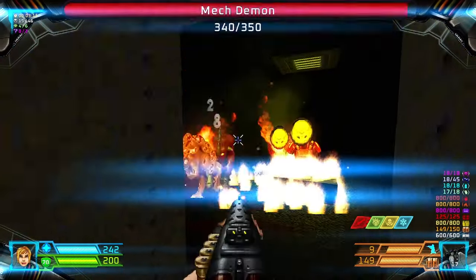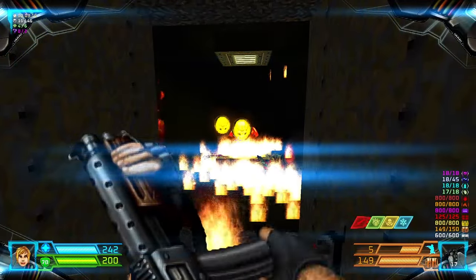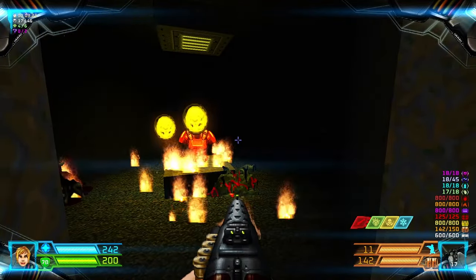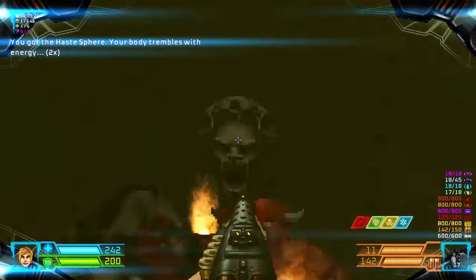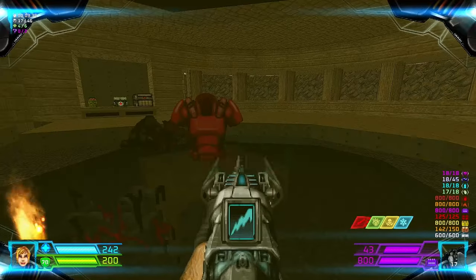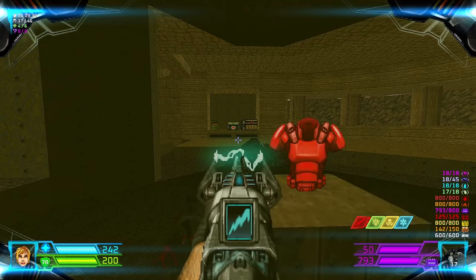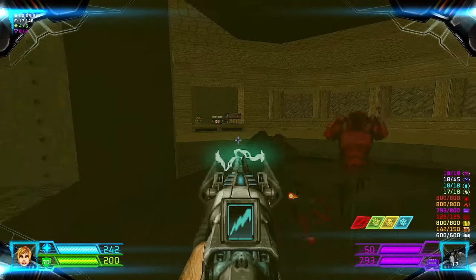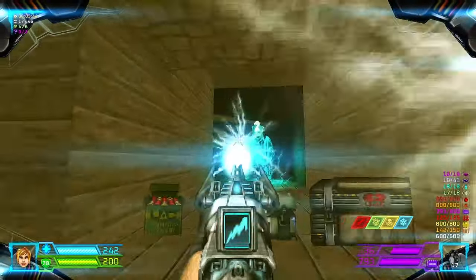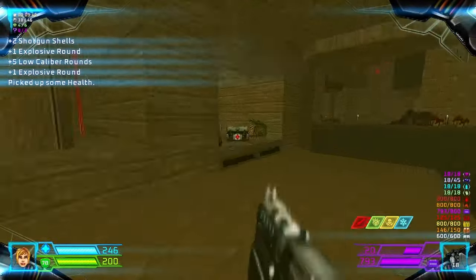There are several pinkies that will come into your way. You can grab those haste runes, but they are not counted as items. That one will lower, and if you go either way it will lower. This one contains a paladin, that one contains a revenant — so we're going to go with the revenant first.